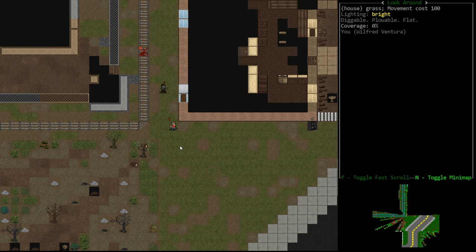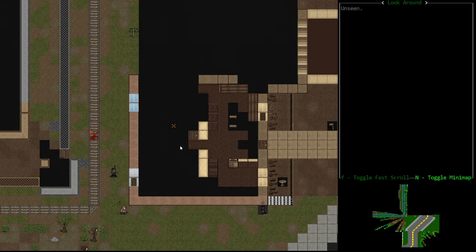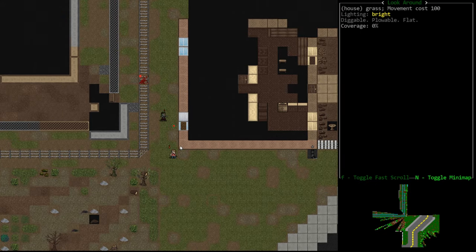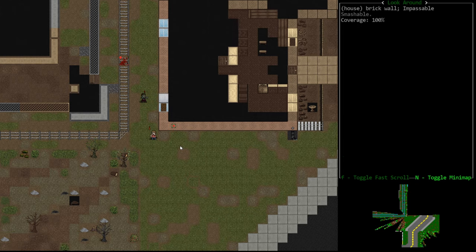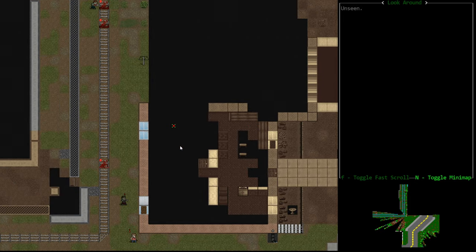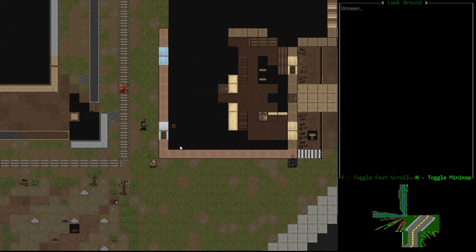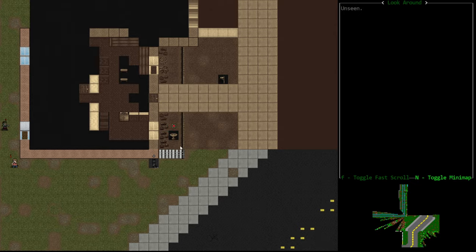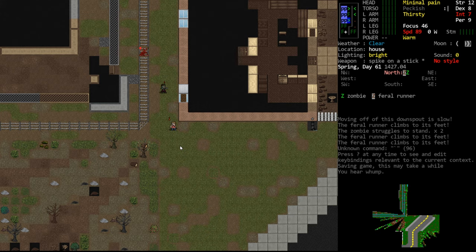Always knowing your retreat route is very important. We have not cleared this house, so for all we know it's packed with zombies. Normally I would retreat indoors so they couldn't see me and I'd only have to fight maybe one at a time. Because we haven't cleared this house, I'm not comfortable diving into it. We would in an emergency, but generally you do not want to go into an unknown location.